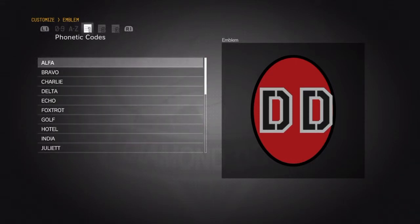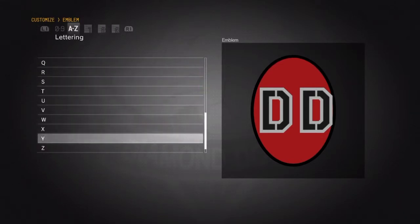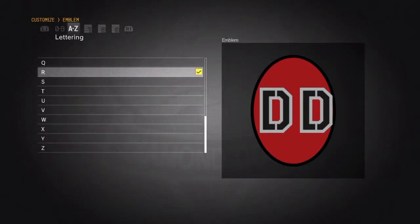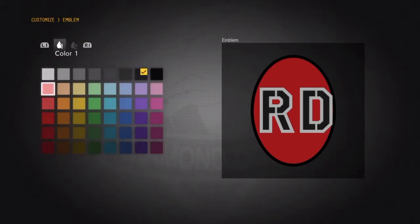Lettering — phonic codes. So you've got like Fox and Delta and Bravo and all that. We're gonna just put R for Ryan. Oh look — that's R.D. Ryan Dempsey, that's my name, straight away. Although I'll bring in the D a bit more. The D. We can even do this much — color. I'm happy with the black; I'll stick with the black.